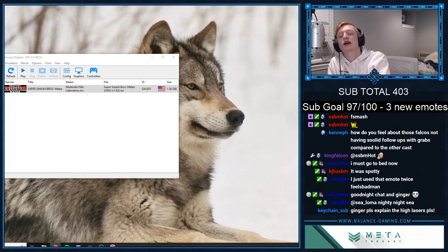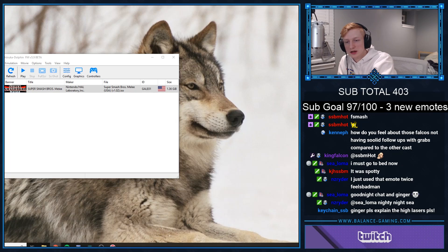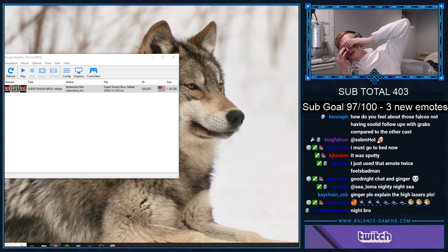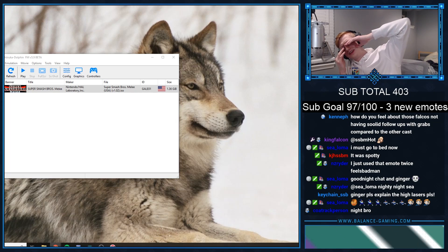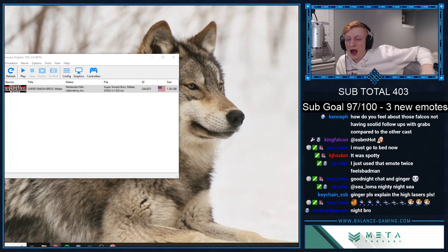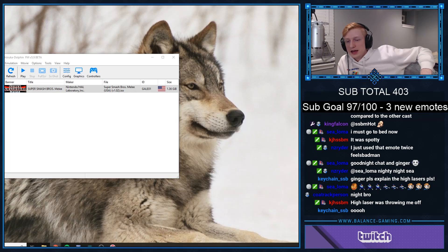Explain the high lasers please. It catches him jumping and it also stops him from power shielding the laser. So it's like controlling him to stay on the ground. Also, it catches up smash and up tilt because of the height that it goes. So yeah, unless he's directly on top of me, he can't do a zoning up smash in place. High laser was throwing me off. Yeah, I think it's really good.